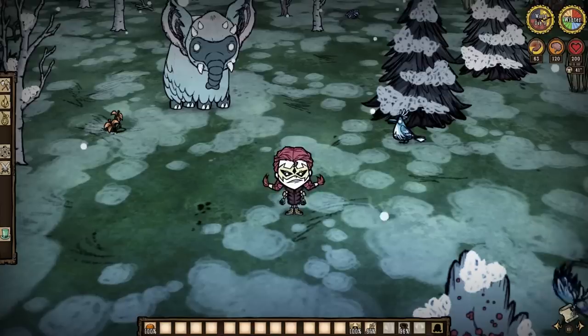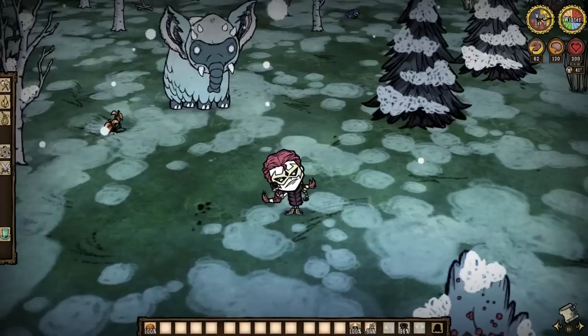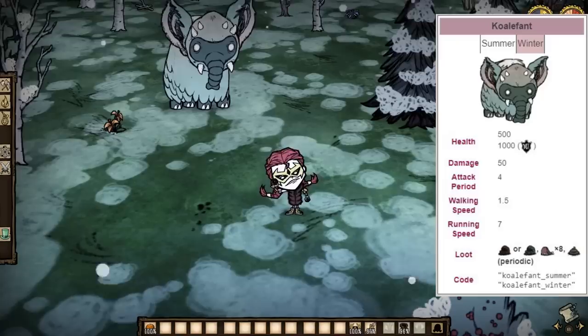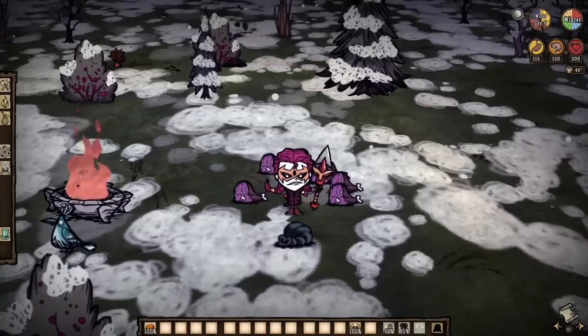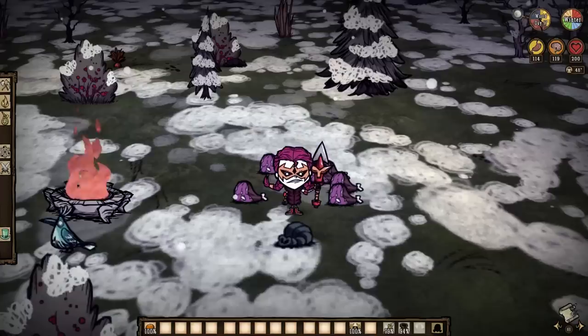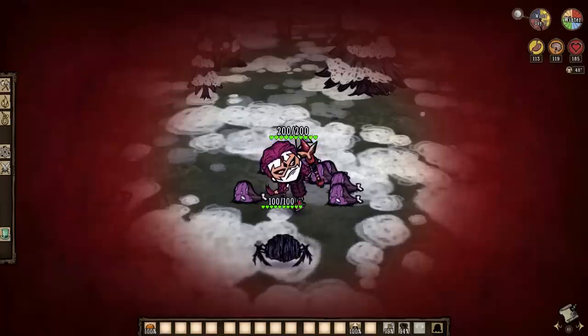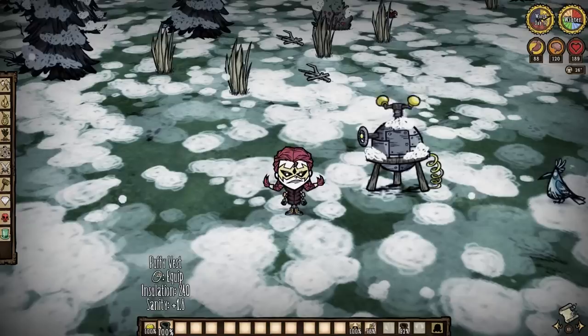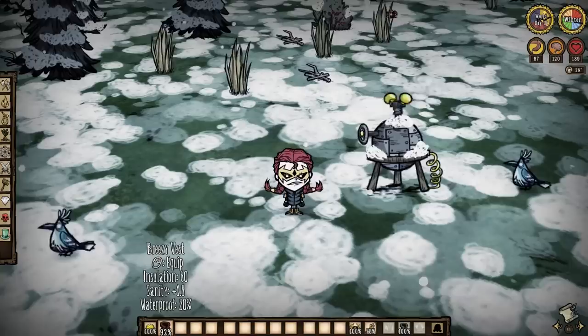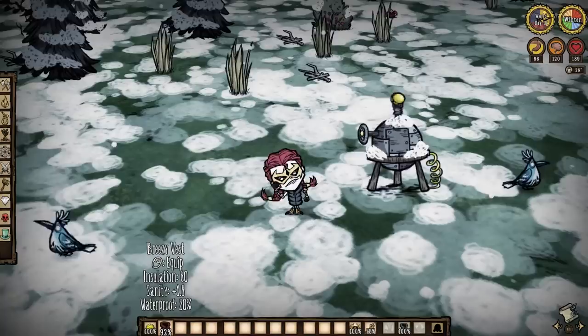Make your way through a hunt during winter, and you may stumble upon our blue friend from earlier: a winter koaliphant. On paper it is the exact same as a normal one, but the snout on this one is far more valuable. Get its attention and murder it using the same tactics as before, as we need to obtain a winter koaliphant trunk. Just make sure none of the locals are around to eat your stuff. Using the same recipe as before but with two beefalo wool this time, we can make what is known as a puffy vest. At a whopping 240 insulation and the same sanity regen as the breezy vest, the puffy vest is one of the best items for winter in the entirety of Don't Starve.